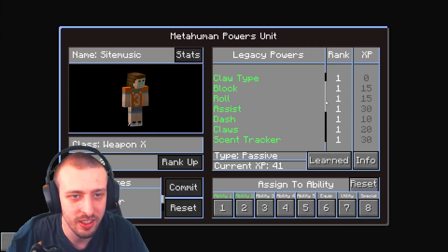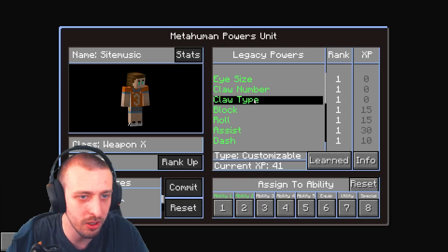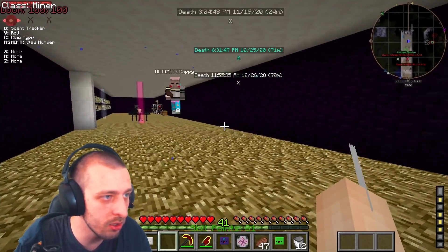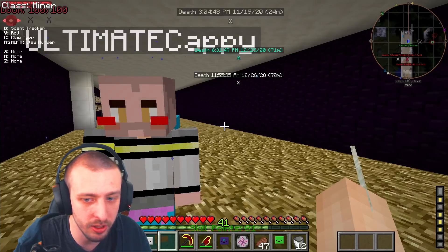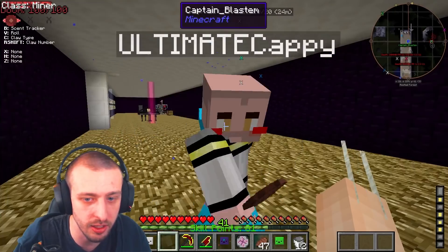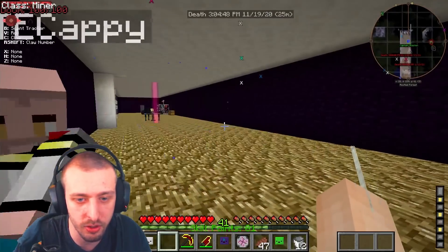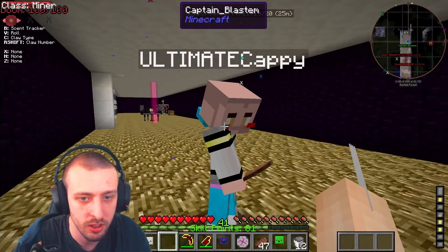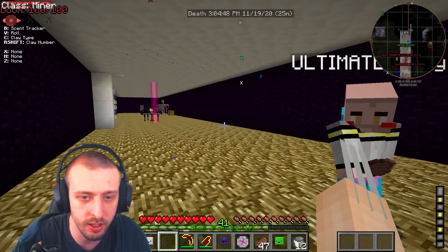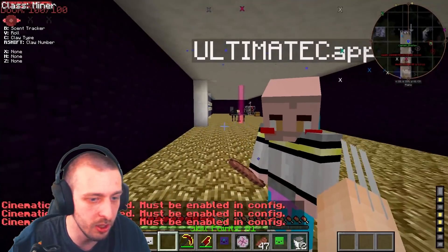It just means it's passive. I need Claw Type and Claw Number. Now that we've got this situated — you got your claws, your claw type. Apparently I can only switch it once. Claw Number is right shift — I can alter the number of claws I have, but I have to wait for the cooldown. Okay, three is max. I like three — that's a good number. Let's test them out! 'Cinematic mode displayed must be enabled in config' — what?